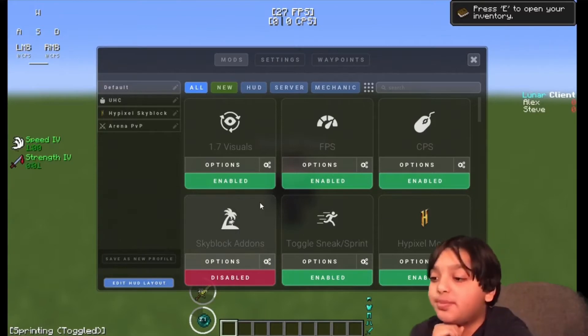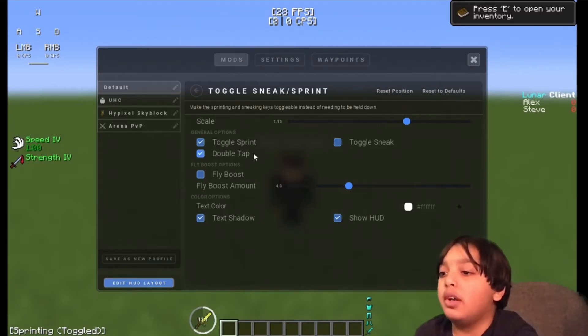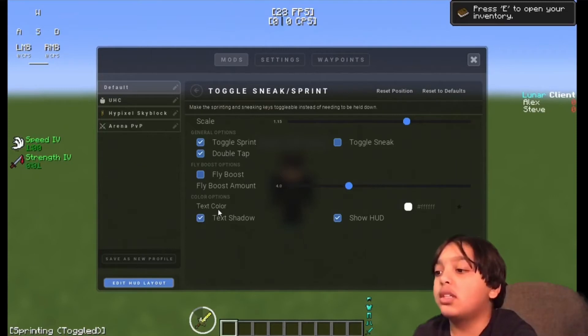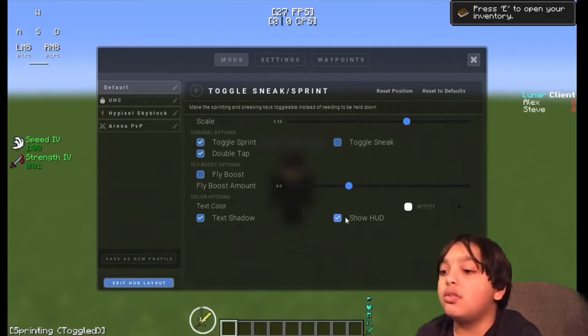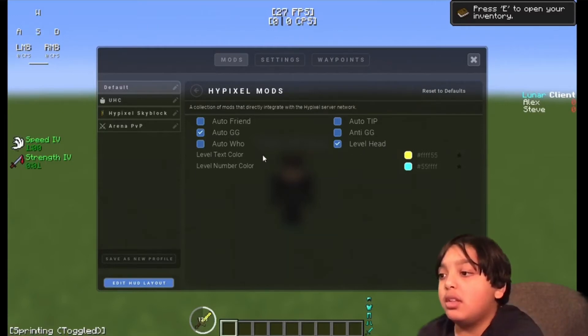Under Toggle Sneak/Sprint: Scale 1.15. Toggle Sprint: On. Double Tap: On. Toggle Sneak: Off. Fly Boost: Off. Fly Boost Amount: 4.0. Text Shadow: On. Show HUD: On. Text color is white — just copy it. Then go to Hypixel Mods. Auto GG: On. Level Light is set to show the level on top. Copy the level text color if you want. Everything else is off.